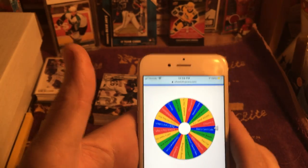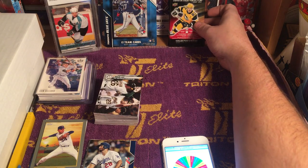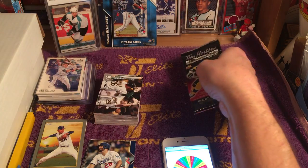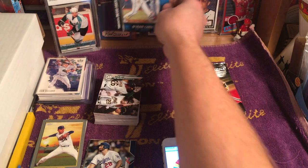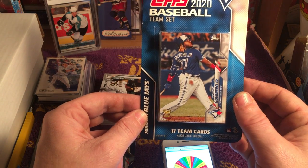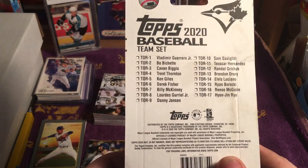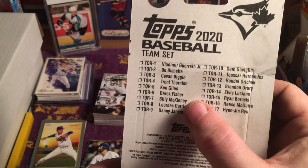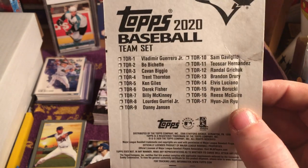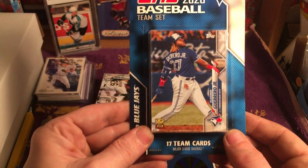Before I spin this, let me tell you what I have for prizes. I have 4 packs of Tim Hortons hockey cards from this year, unopened — who knows what's in them. And I have a team set of 2020 Topps Baseball of the Toronto Blue Jays with the Vladdy Rookie Cup on the front. There is a Bo Bichette, Kevin Biggio, Lourdes Gurriel, and Hyun-jin Ryu — but the Bo Bichette is going to be the Topps flagship rookie card.